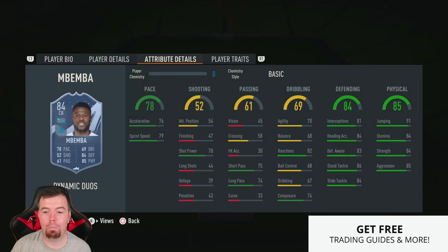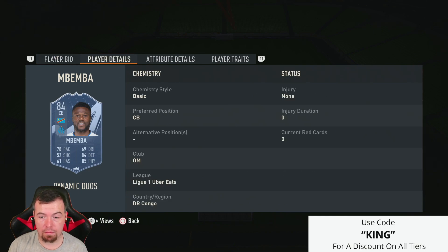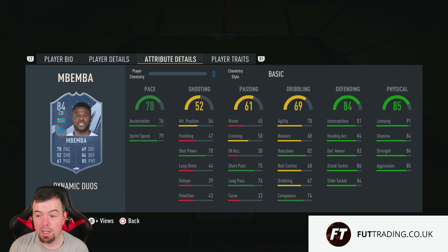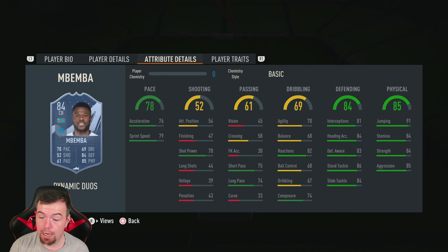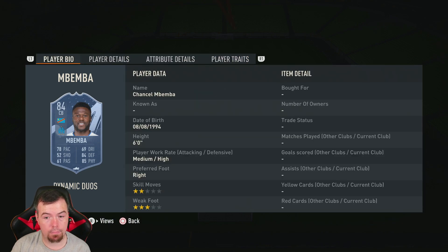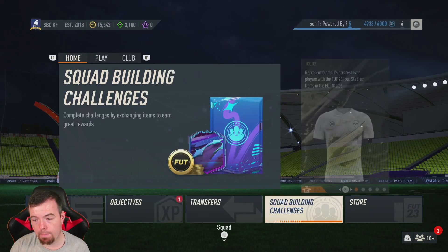Mbemba's card is a little more basic. Six foot seven, medium/high work rates, two star/three star. 76 acceleration, 79 sprint speed, 75 short passing, 74 long passing, 70 agility, 68 balance, 82 reactions, 74 composure. 81 interceptions, 84 heading accuracy, 83 defensive awareness, 86 standing tackle, 84 sliding tackle, 91 jumping, 84 stamina, 84 strength, 85 aggression. Has the dive into tackles trait and - I think this is the first time I've seen it - giant throw-in.